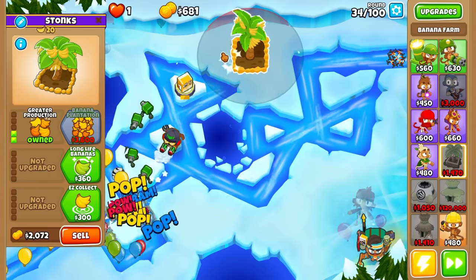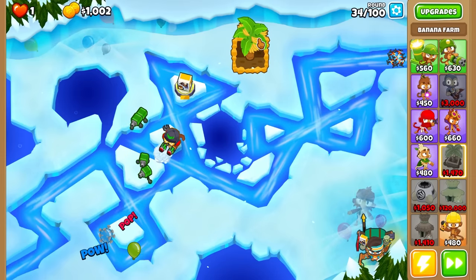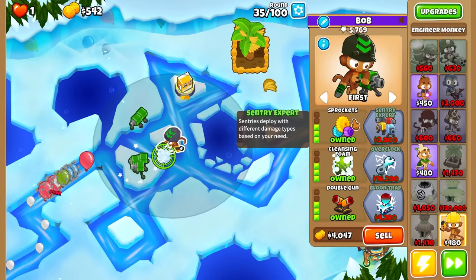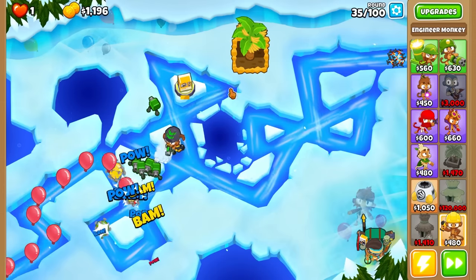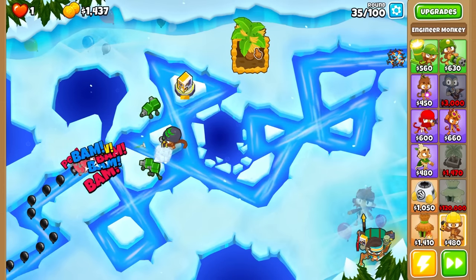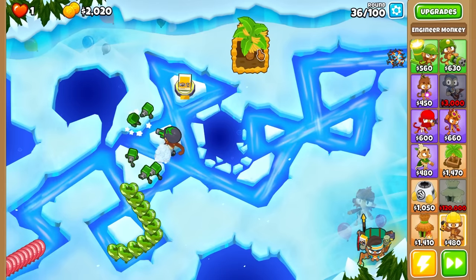Let's get this top path here, and eventually I will rush the bottom path, because I think as he is right now, he can handle the MOAB. I will go ahead and get Sprockets just in case for that extra damage and attack speed. And now he looks really weird — every time he's shooting, it looks like he's slapping down his wrench. That's like he's throwing his wrench and that's his damage. That's really weird.